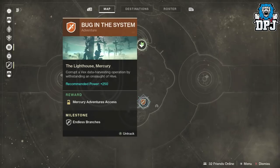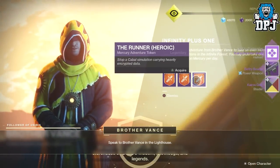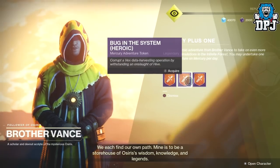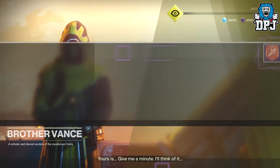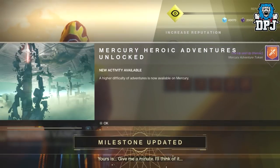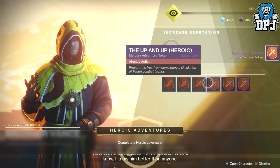So once you have done the three adventures, head back to Vance. He will then offer you one of three adventures, but this time they will be heroic versions with a modifier — they are basically the adventures you just completed, so you get to pick one of the three. Now these are pretty hard; I did manage to do it solo in the end, but it is pretty hard.